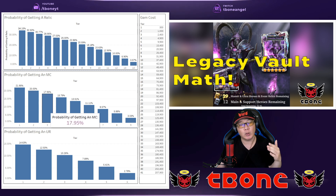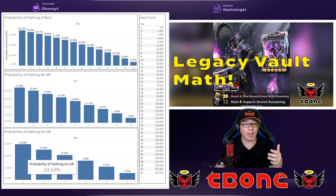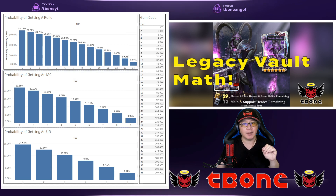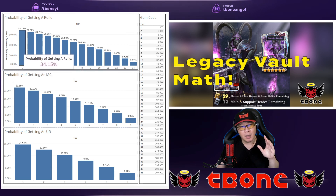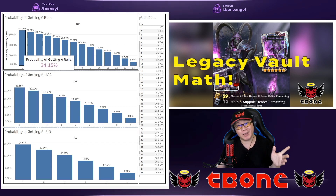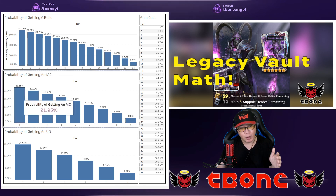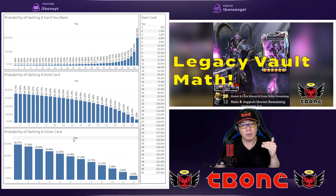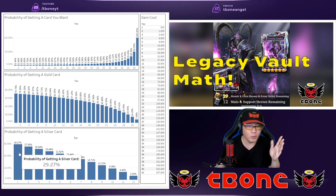The more master collection cards you pull, the higher the chance of pulling an ultra rare, of course. But chances are you probably aren't going to try to empty the vault. So by around tier four, you should expect that about a third of the time you're probably going to get a relic. You're expecting to get more relics than master collection cards, more likely to get a master collection card than an ultra rare card, and about a third of the time you'll probably pull either a support or event card.